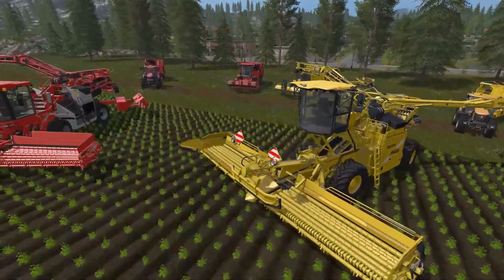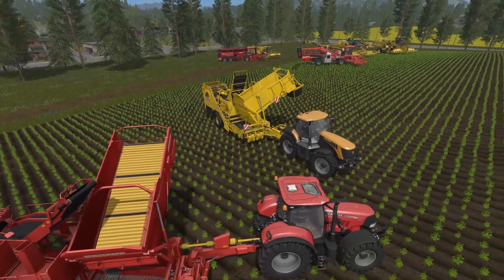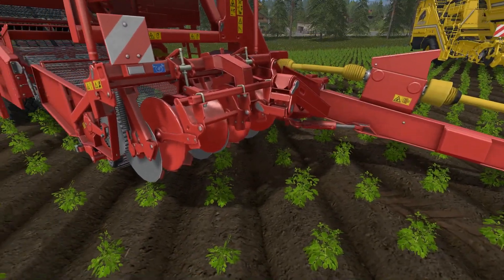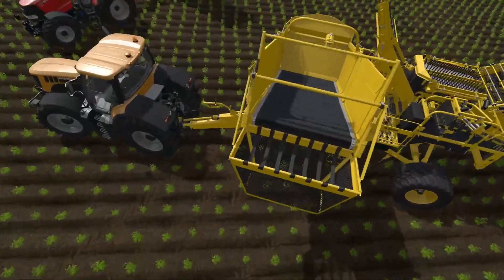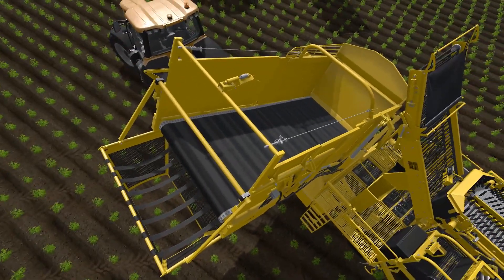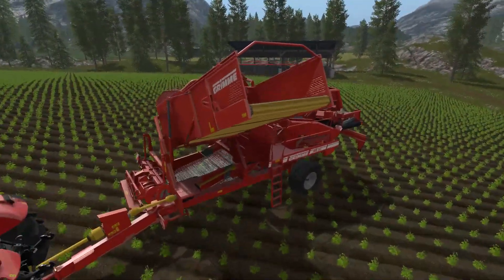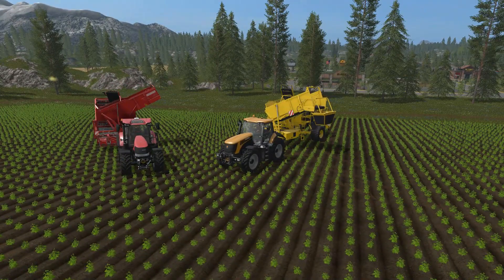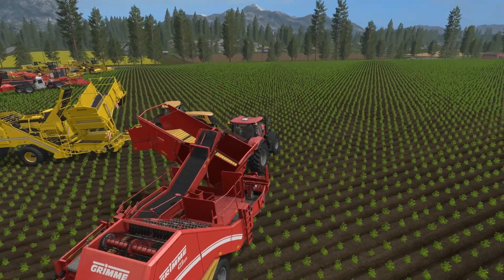Now let's move on to the harvesters. Starting off with the potato harvesters — again, one of the advantages the ROPA has is that the ROPA tops the potatoes, whereas the Grimma does not; you have to top them beforehand with another machine. Some key differences: the ROPA actually has a cleaning chute to possibly catch any rocks that got lifted up and weren't cleaned out in the whole process. That's a really cool detail. Where opposed to the Grimma it's just a straight conveyor belt. Now hopping in — yes, we can change the pitch of it too. That's something you can do with the Grimma as well, so I was interested to see if you could do that here too.